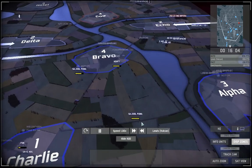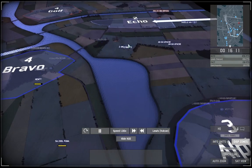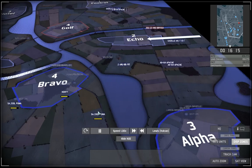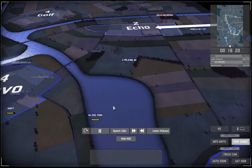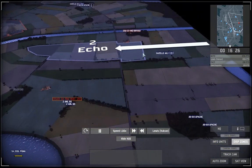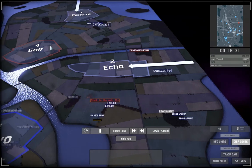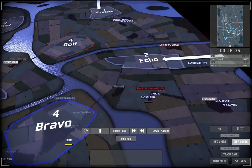If I was going to do it properly I would probably bring in a Super Chinook, but these Pumas are good for quick resupply and considering I'm going for a mobile strategy, Pumas are the best option. This Puma here is going to go in and repair and reload these AMLs. At this point I'm pretty sure I'm going to win this battle.